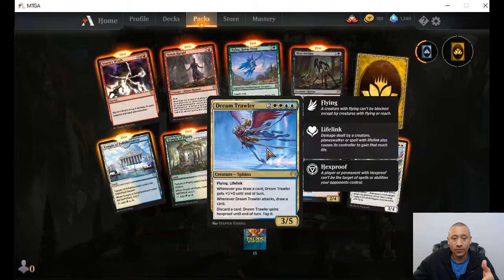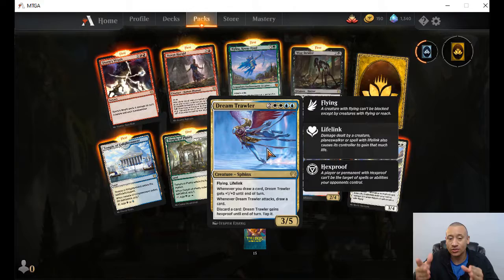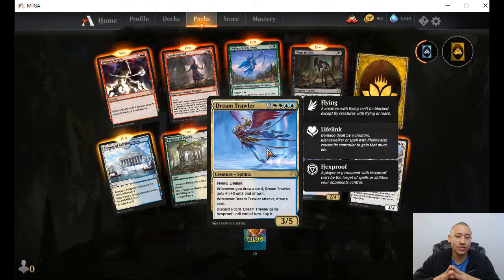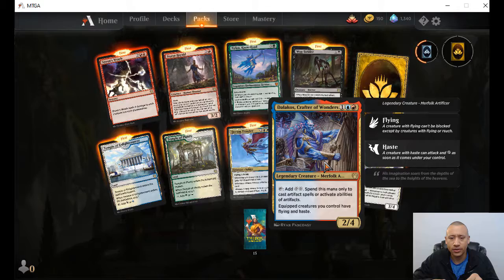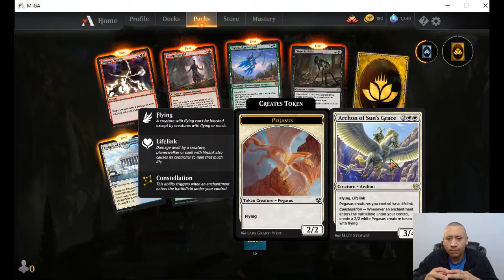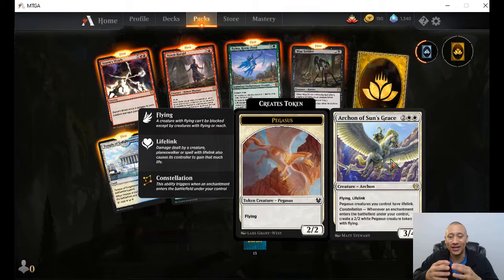Dream Trawler — two blue, two white, two colorless. Flying with lifelink. Whenever you draw a card, it gets plus one, plus zero to end of turn. Whenever it attacks, draw a card. Discard a card and this gains hexproof until end of turn. Three-five flying — that's pretty powerful. Dalakos again — tap it for two colorless to activate artifacts. Archon of Sun's Grace — two white, two colorless, flying lifelink. Pegasus creatures you control have lifelink. Constellation — whenever an enchantment enters the battlefield under your control, create a two-two white Pegasus creature token with flying. And this gives them all lifelink as well.